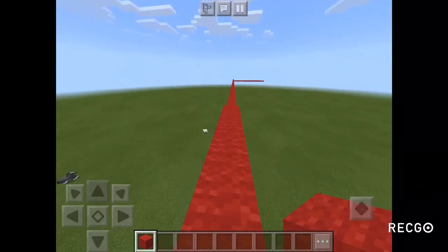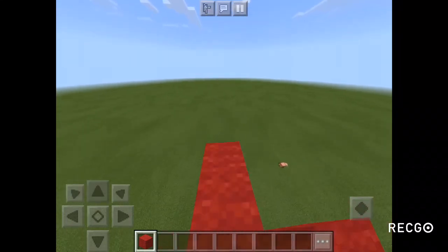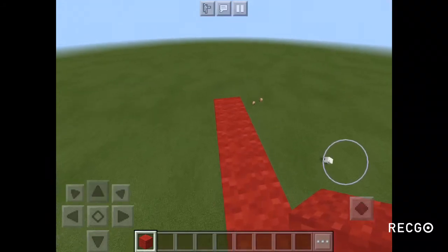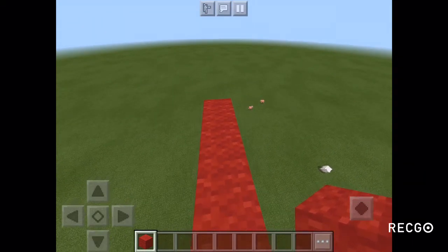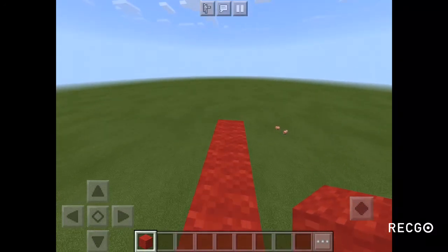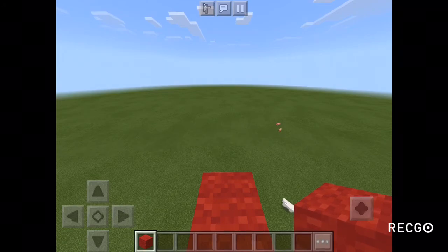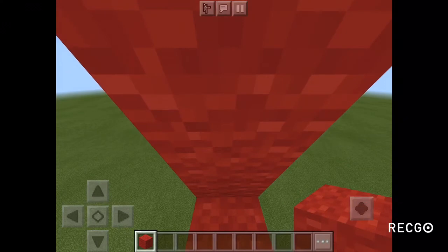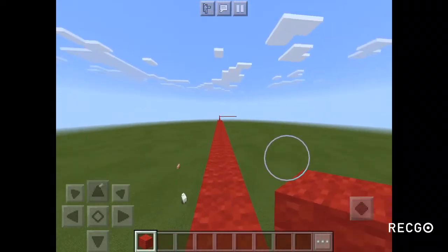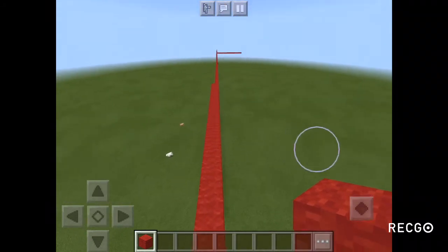Now for speed bridging, what you want to do is get some distance, run — same as walk bridging and the basics — just keep that motion, tap in front. However you play, I play with my thumb hitting the d-pad, and then my other thumb is for placing blocks. You want to have your thumb — the one not on the d-pad — keep tapping. You can't hold it, you have to actually tap.